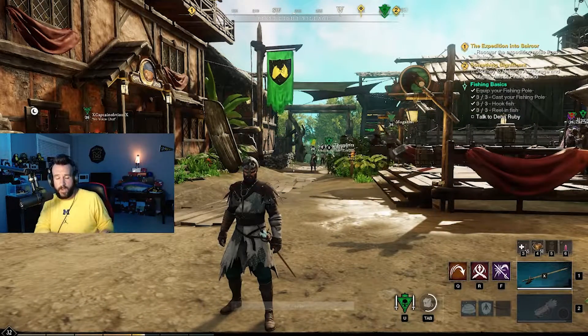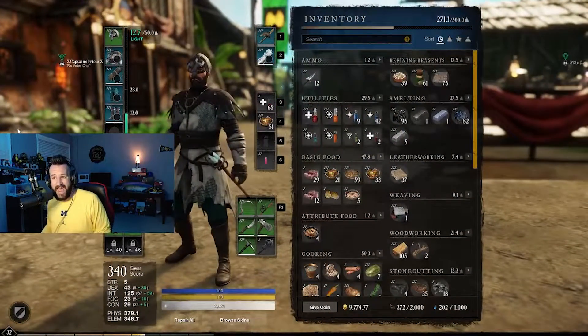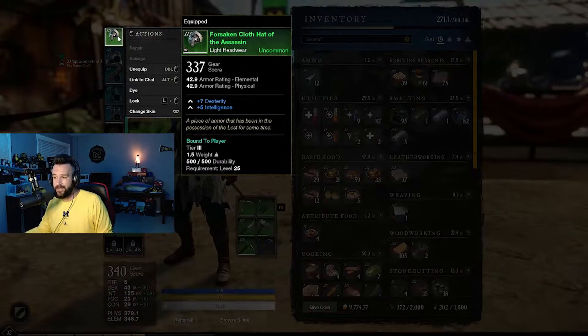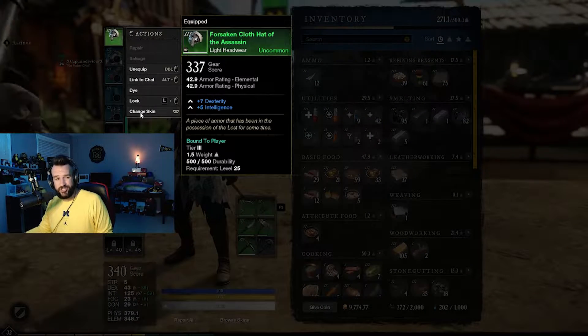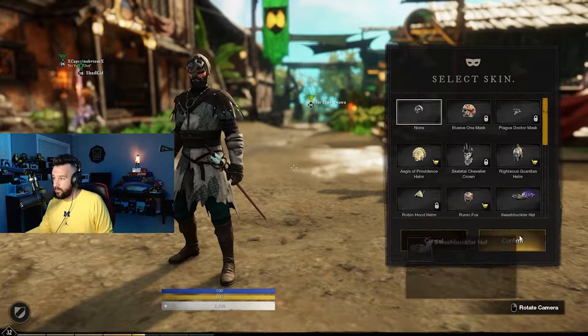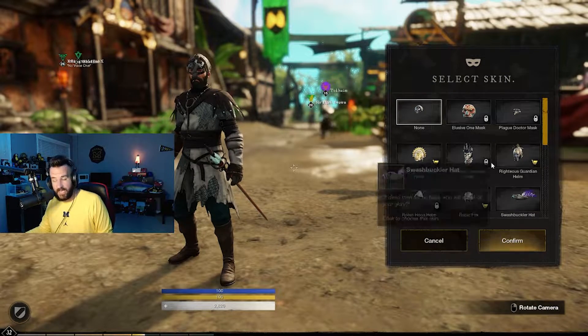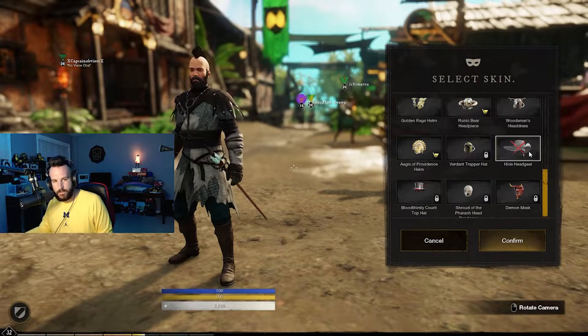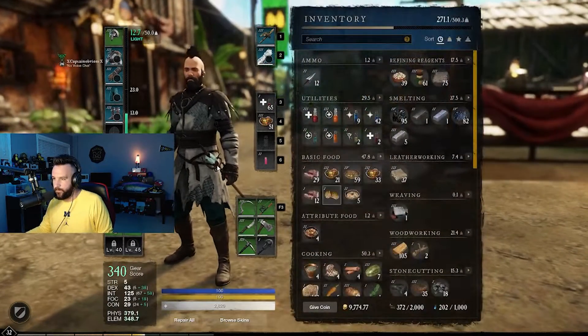So boom — Tab, that's going to open your inventory screen. Helmet, top piece of armor, right-click, change skin, none, confirm. Just kidding — you've got to scroll down, 'Hide Headgear', click that, confirm.